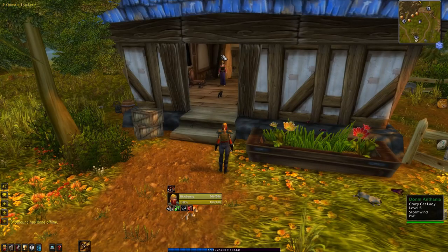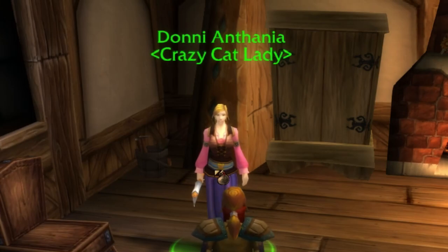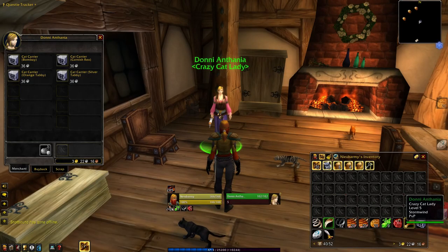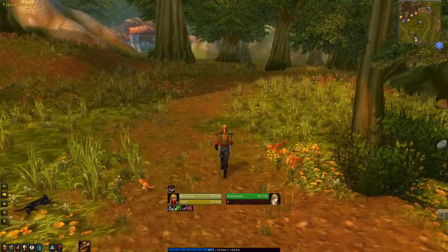In this area, our first person of interest can be found: Danny Anthania, a.k.a. the Crazy Cat Lady. Danny is a pet vendor, and for only 36 silver will sell you a cute little companion cat.